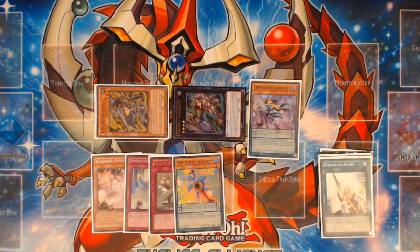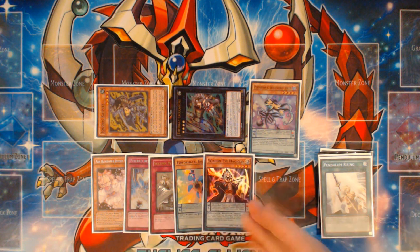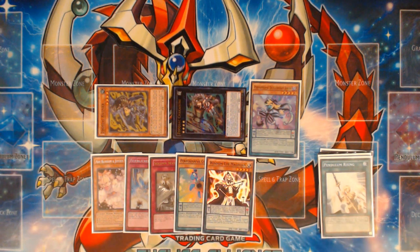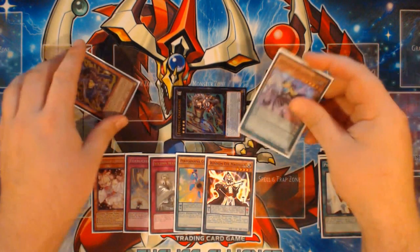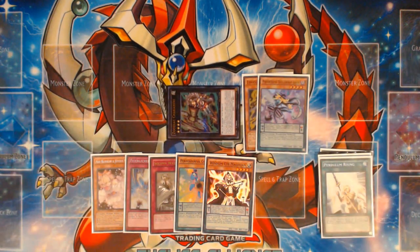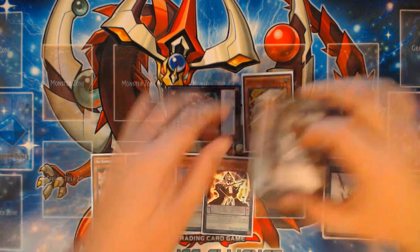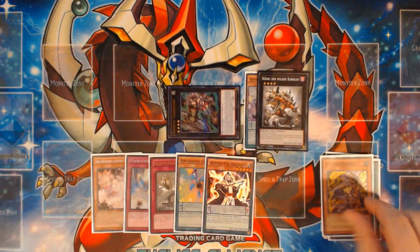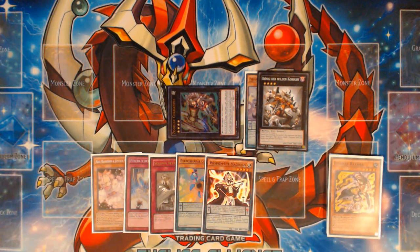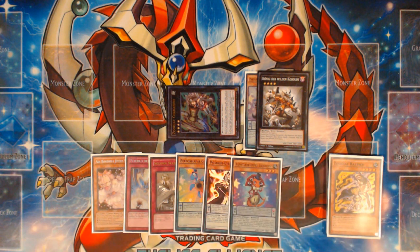With both cards destroyed, you search two cards. You search Performapal Skullcrabat Joker — since you haven't Normal Summoned yet — and Performapal G-Turtle. Then immediately Normal Summon Skullcrabat Joker. Skullcrabat Joker searches a card that plays well with Performapals in the form of Wisdomye Magician. From here, overlay Skullcrabat Joker and the Zoodiac Ratpier still on the board into King of the Feral Imps. Detach the Ratpier specifically — you want both Ratpiers in the grave for later — and add Performapal Lizard Draw to hand.